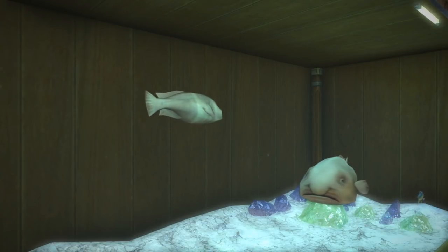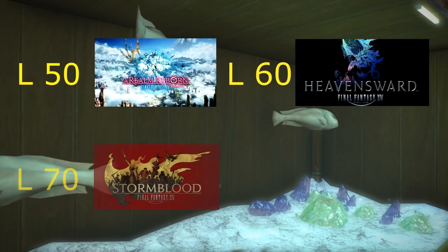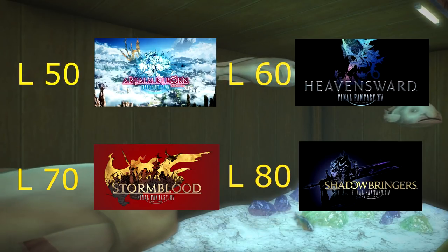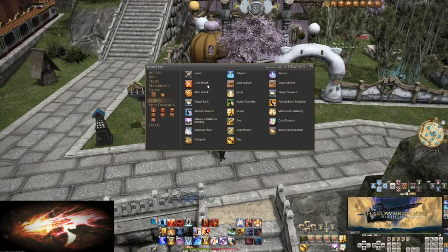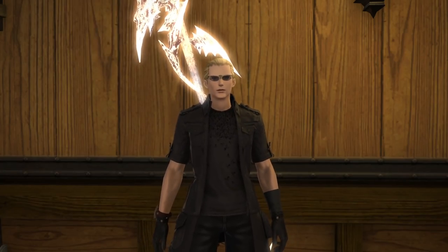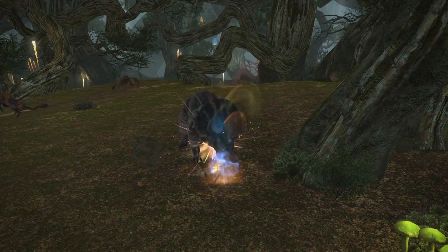All tooltips will be shown at the level cap for each section: 50 for A Realm Reborn, 60 for Heavensward, 70 for Stormblood, and 80 for Shadowbringers. I also recommend all players add Sprint and Limit Break to their hotbars, both found in the general tab of your Actions menu. As for how my hotbars are built, it'll make sense at 80. Just put skills on your hotbars in a way you feel comfortable using as you're leveling — everyone has their own way of doing things.